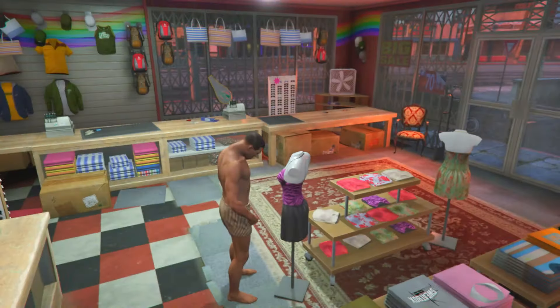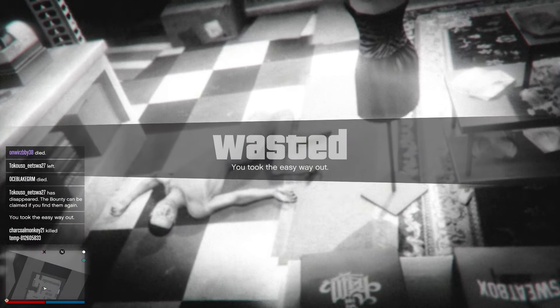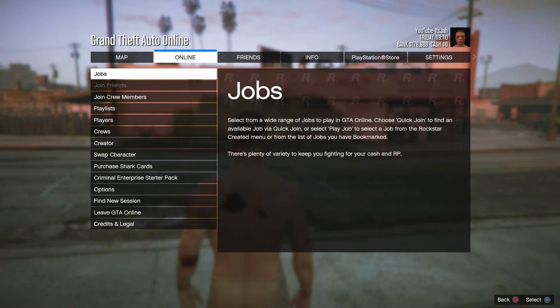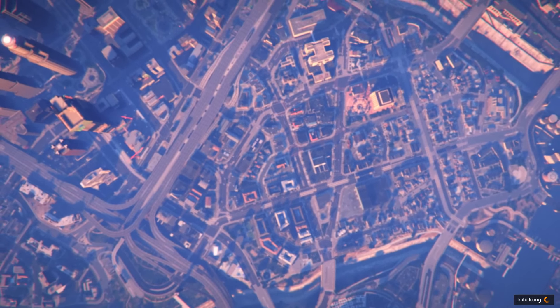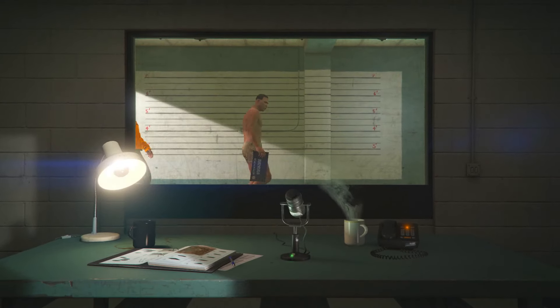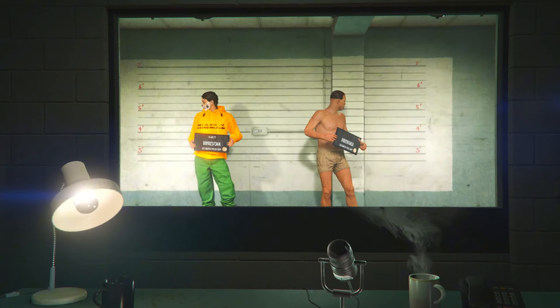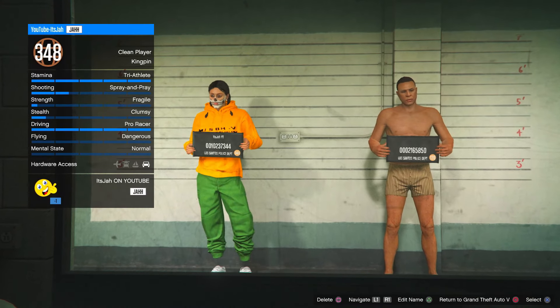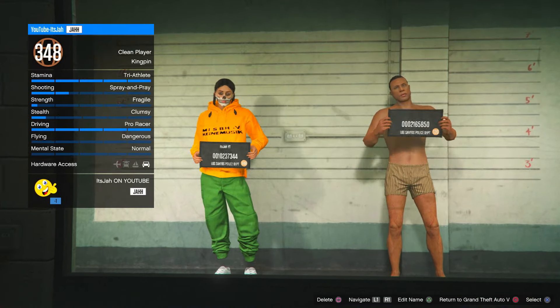Once you've done this, press your pause menu, go to online, go down to options and select easy way out. Once you've done that, press your pause menu, go to online, go to creator, click on create a race, click on tutorial, accept the alert, then press your pause menu, go to online and go to choose character. We're basically just about done with the glitch — it's a very easy method.